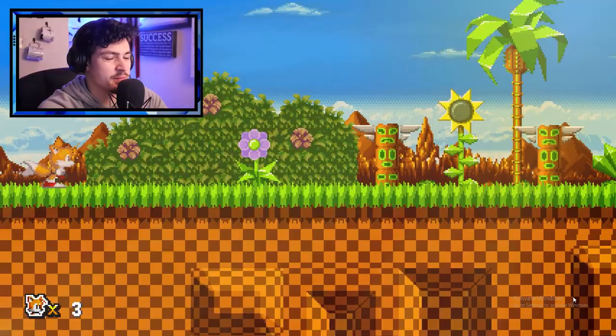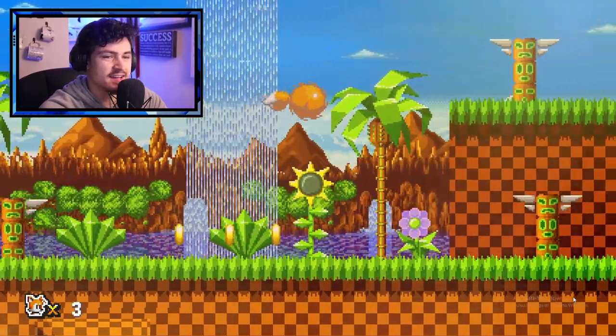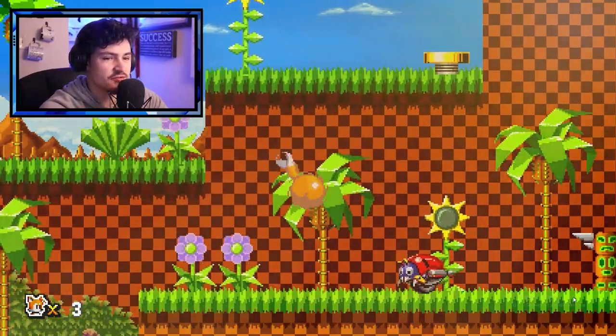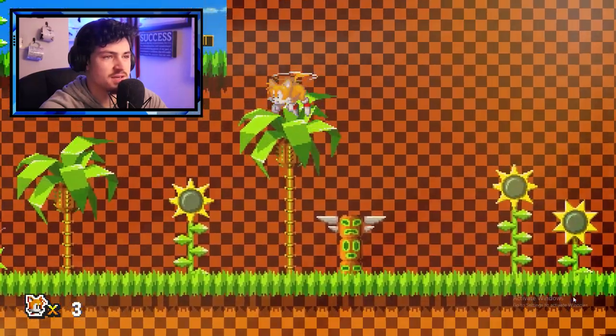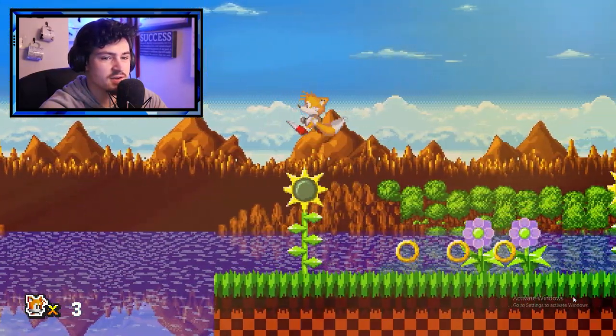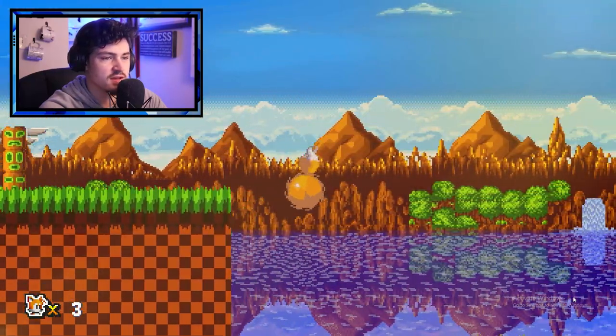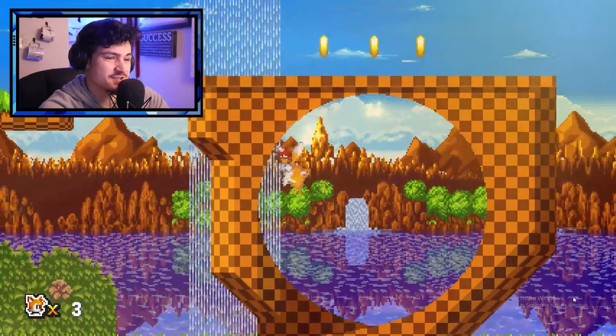Alright, we're playing as Tails and as always, all exes start off with Green Hill Zone. They should start it off with something different — maybe chemical plant, one of the snowy maps, or Emerald Coast. That'd be interesting.